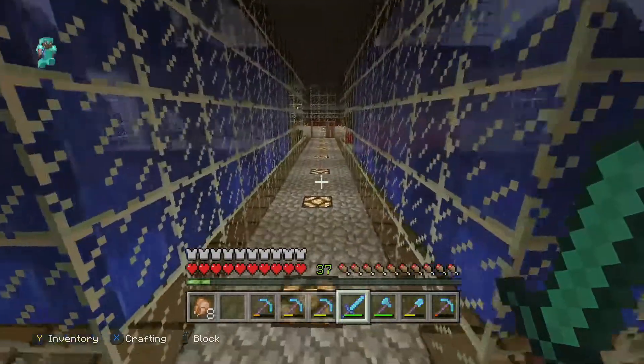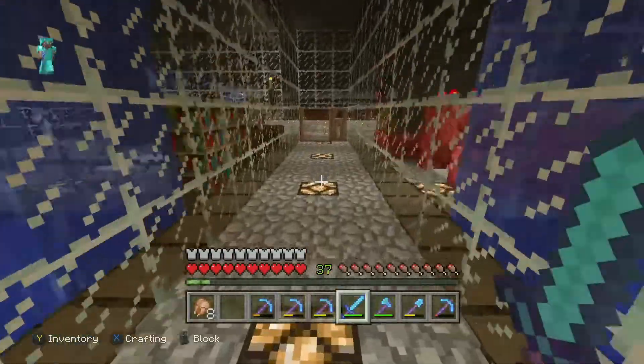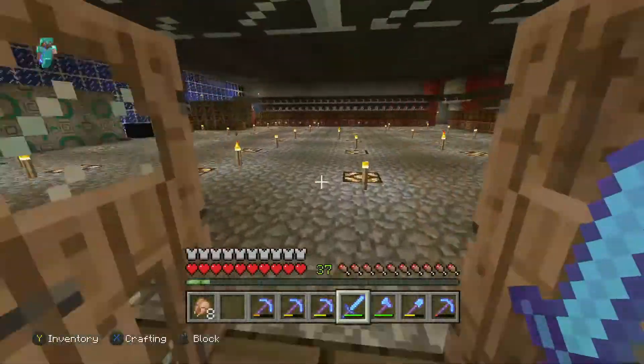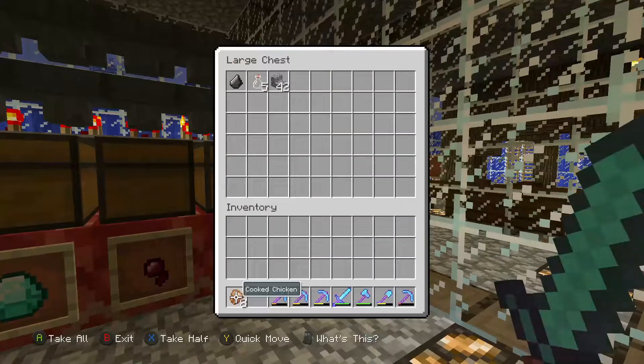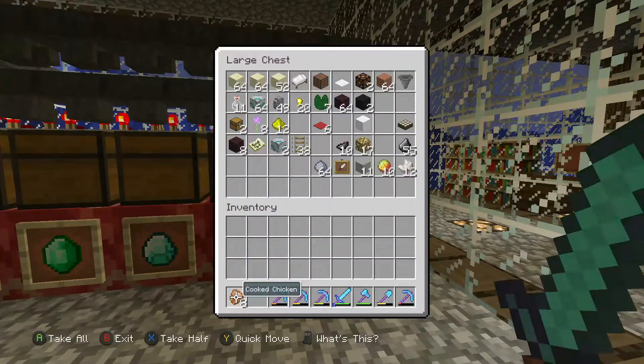We're heading over there with an empty inventory, but before we do that I'm going to grab my bed, some torches, and a boat. I'll probably sleep the night before if I can, otherwise I'll do a time lapse of me walking over to the woodland mansion.